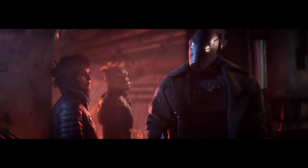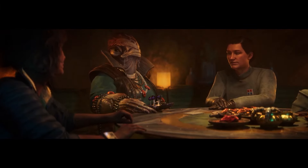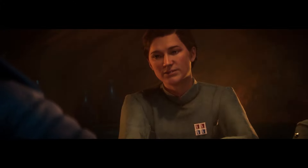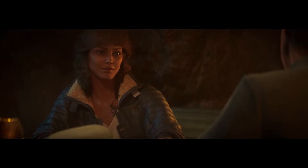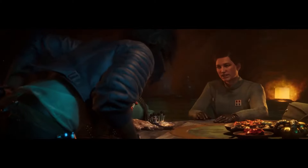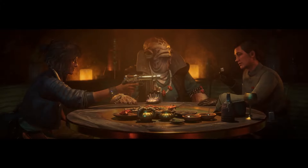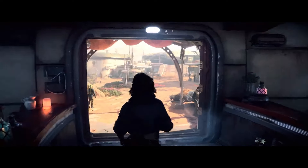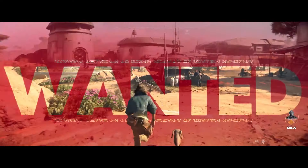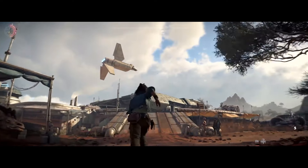There are two systems in this game that are very interesting. We have the wanted system like GTA and the reputation system like Red Dead. You can make various decisions — whether through dialogue options like bribe or don't bribe, or actions in the game world — that will affect your reputation with various criminal organisations such as the Pyke Syndicate as well as the Empire itself. You can see the reputation growing against the Empire in the top left hand corner of the screen, and when you become wanted you get big flashing red text all over the screen indicating you're being hunted.